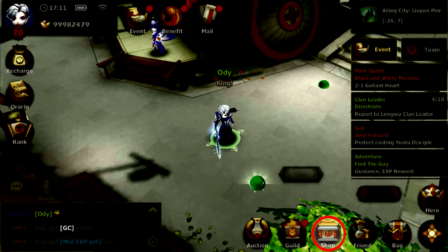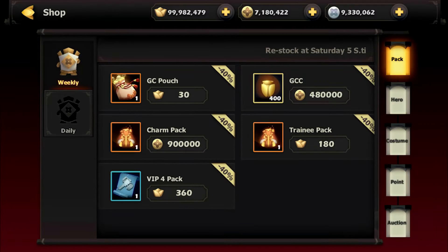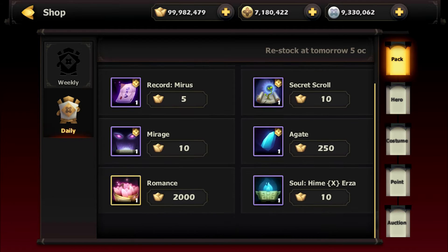Don't forget to check special deals and items in the shop. There are tons of items that can make your hero stronger.